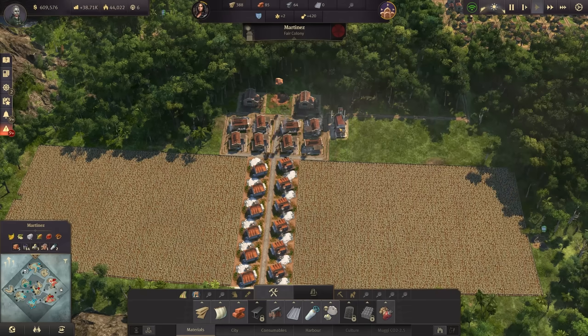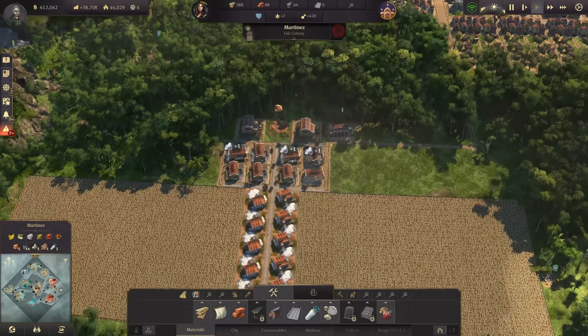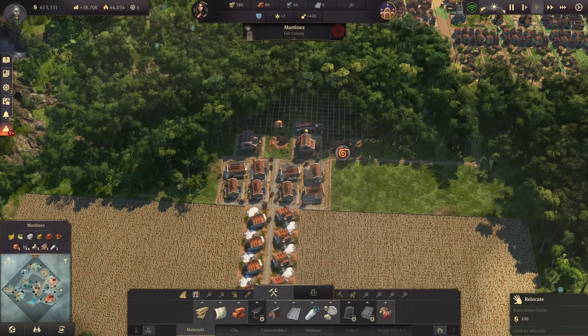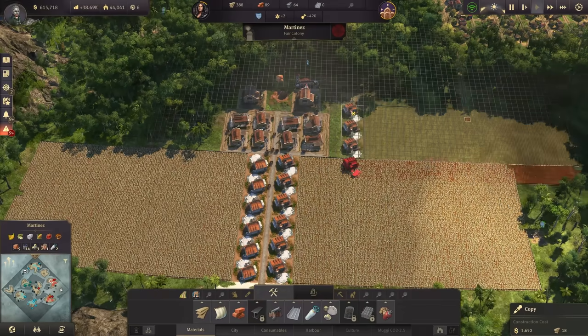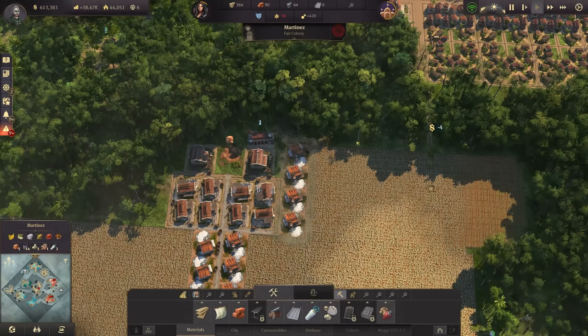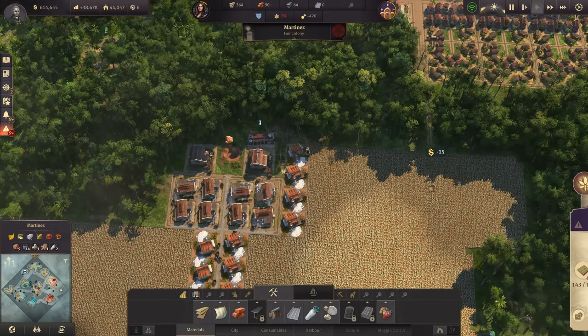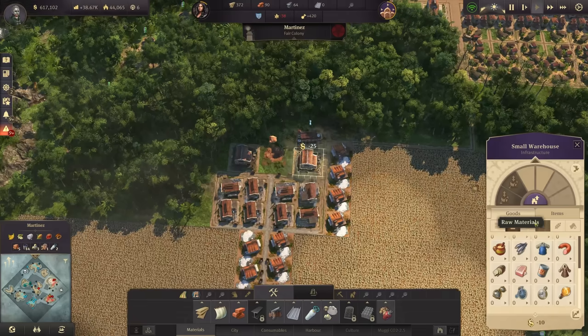Moving the fire station there - I should be able to squeeze in three, let's make it four cotton fields. They're very cheap anyway. Let's also upgrade one of them.